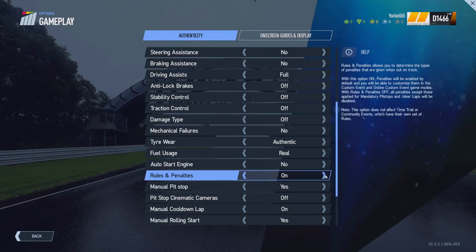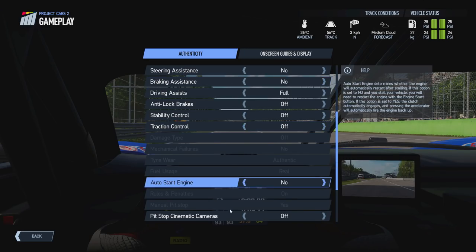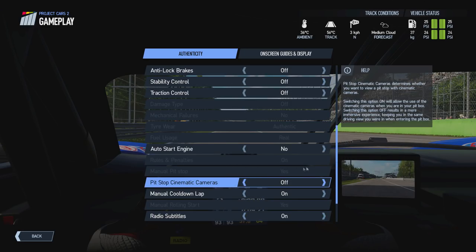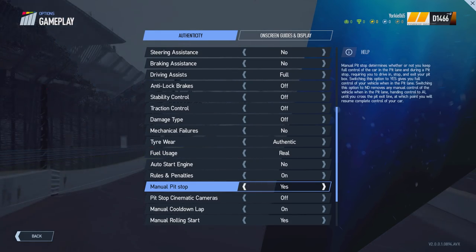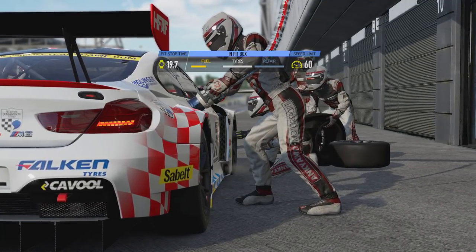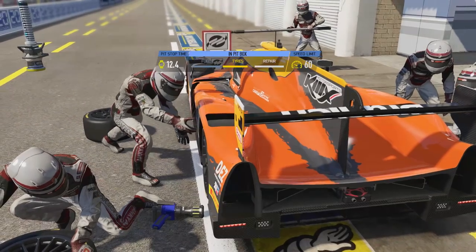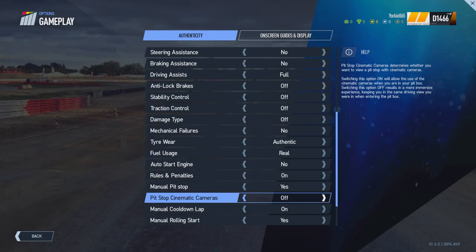Kicking off with the options, the first one can be found in the gameplay settings and is called Manual Pit Stop. This allows you to toggle between AI control or manual control during the pit stop process. Once an event has started you can't toggle the option — it's only available in the main menu, so make sure you have this set to your preferred option before going into an event. Next up, the Pit Stop Cinematic Cameras option lets you choose whether to view the pit crew working on the car, or stay locked to the camera you drove in with.